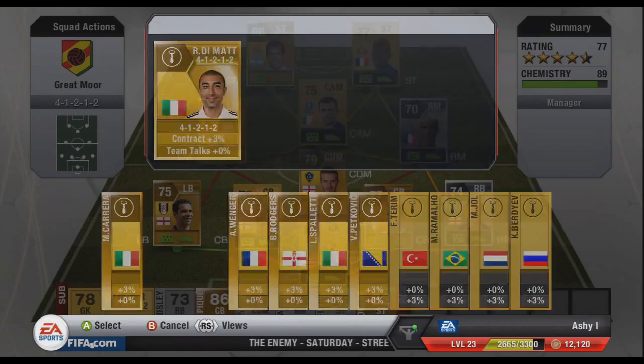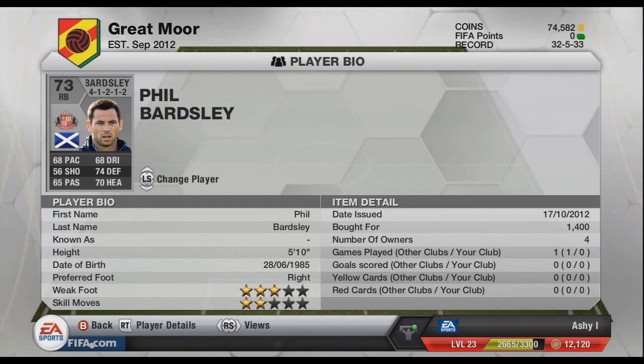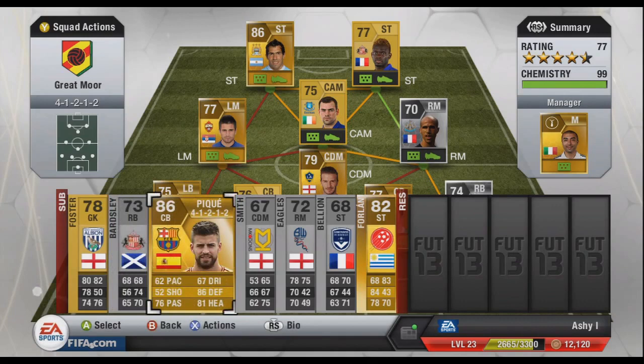On the bench we have Ben Foster — picked him up for 450 coins, good reflexes and good diving, nothing too special. Then Philip Barsley — not very good, got alright stats for a defender I suppose but nothing really special. He cost me 1,400 coins, which is alright.